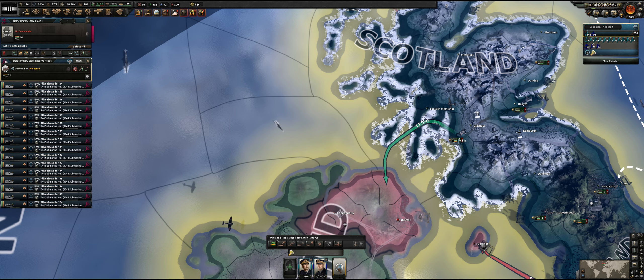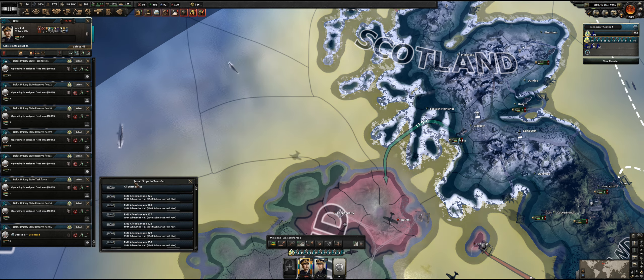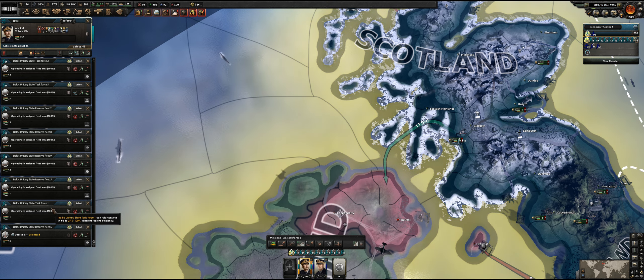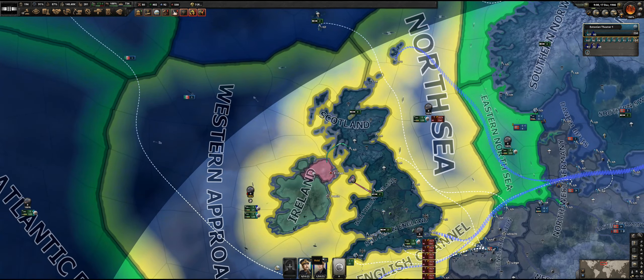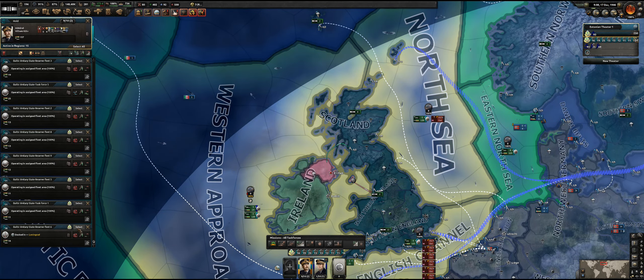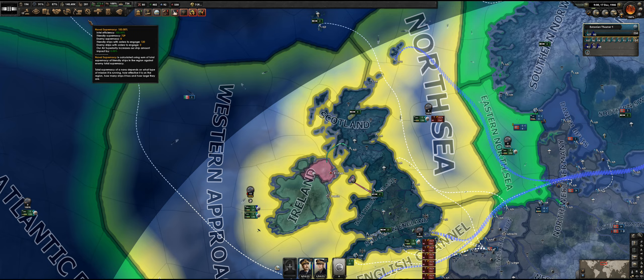We've got a substantial fleet of submarines that's become available in the meantime. I'm going to allocate them there and consolidate some of these fleets. I'm bringing it back to 10, that's 16, that's 11 — consolidating the 13 and 13 into one. This one is of course set to be in Leningrad, so let's start them doing convoy raiding as well, otherwise they're going to stay docked indefinitely.